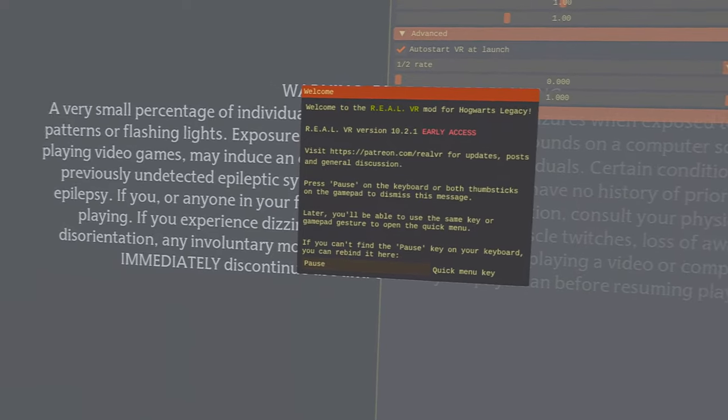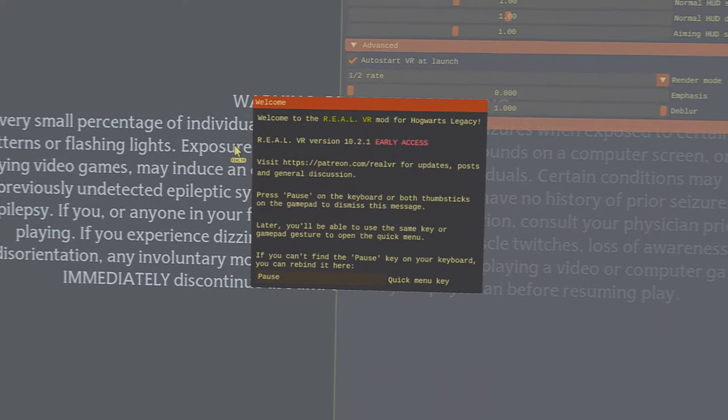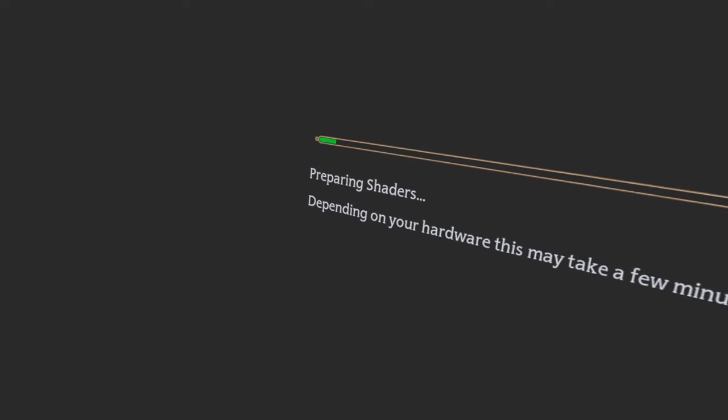The first time the game starts, this is going to happen — this is the mod's own personal little menu. I'm going to make that disappear by pressing Pause on the keyboard and let this happen.